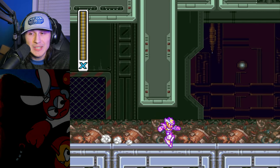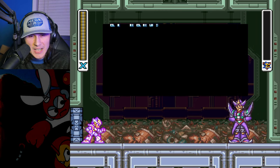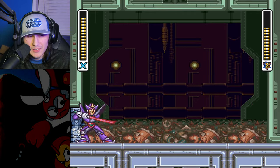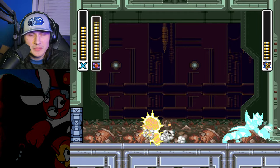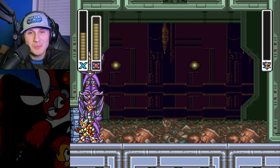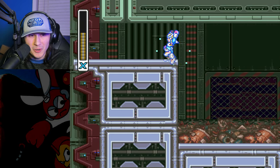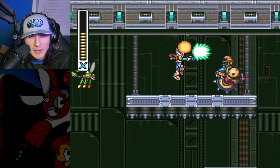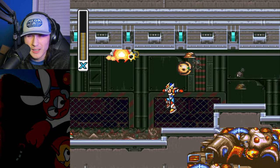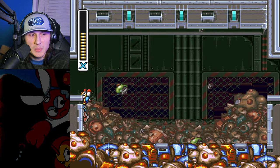We're about to fight the last of the X Hunters. This guy is Agile — as in fast — and he's one of the easier X Hunters. But none of them are that easy unless you have all the upgrades; the main problem is you can run into them when you don't have many upgrades and then they become hard. But TAS has it covered, and now we have every single Zero part and every upgrade in the game. We shouldn't have to backtrack, so that's pretty nice — I know you guys hate backtracking.